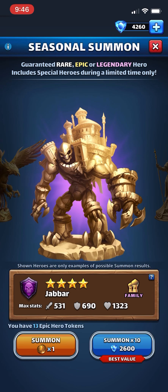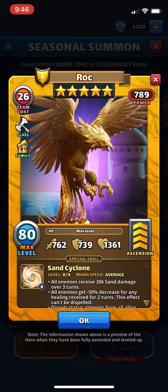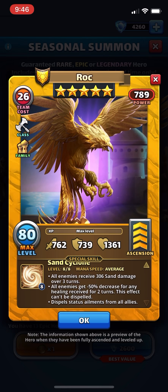We do have a new five-star hero, Rock, who's an average speed hero. All enemies receive 306 sand damage over three turns, which is quite a bit for a whole team to receive. Also, all enemies get a negative 50% decrease for any healing received for two turns, which is a kind of theme among the Sand Empire heroes.